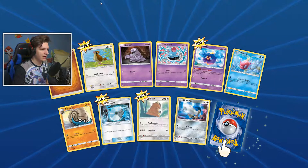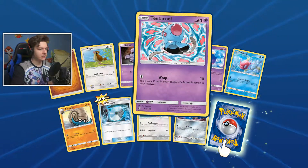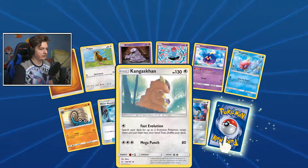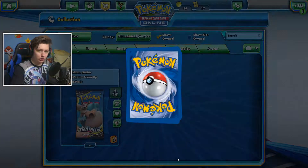Pack 6: Electric Energy, Ferroseed, Exeggcute, Helioptile, Alolan Geodude, Meowth, Wartortle, Snubbull, Emmet, Tauros, Alolan Muk — pretty cool — and a Parasect. I can't believe I got two of the one card I wanted! Still no Charmanders — I'll have to double check, but it should be in this set. Pack 7: Fire Energy, Pidgey, Grimer, Tentacool, Cosmog, Magikarp, Omanyte, Water Memory, Kangaskhan, Honedge, and an Alolan Golem — nice!